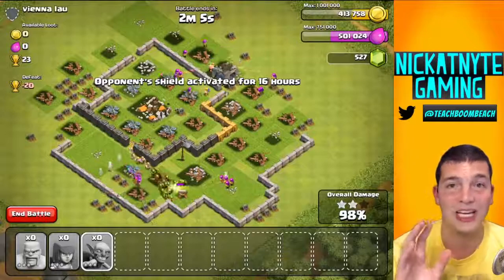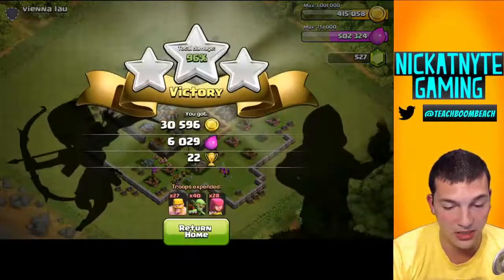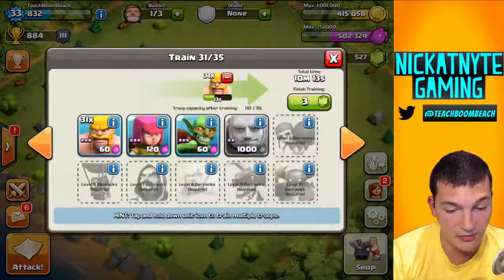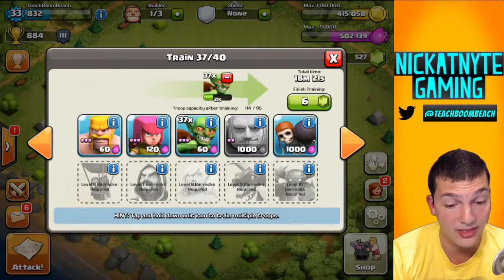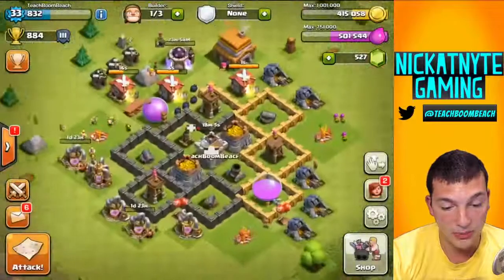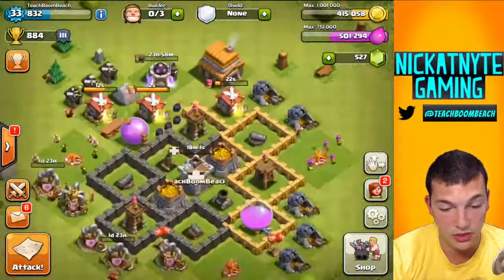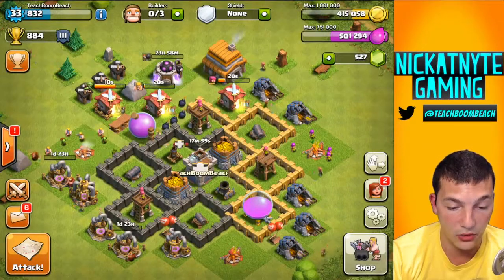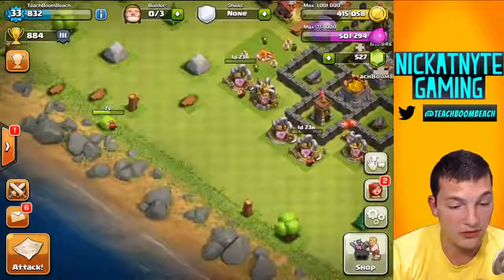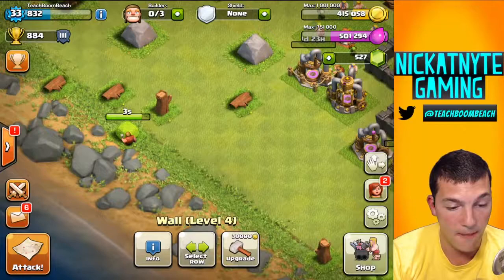I'm going to climb some cups and find some insane loot on this account, because I think it can be done. I'm at Town Hall 5 — I'll be maxing that, then I'll be going to Town Hall 6, and then I'll be maxing that one. It seems like it'll be pretty easy to find just ridiculously good loot down here. Let's get that bush going. And I've got 400,000 gold. The walls still take 30,000 and that's maxed out for Town Hall 5 — the level 5 gold walls. Let's see how many we can do here — I'm just waiting for that builder to finish up.